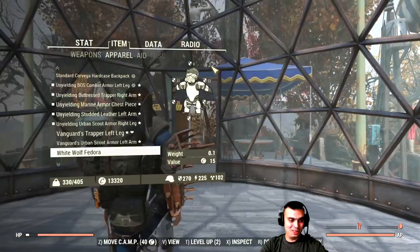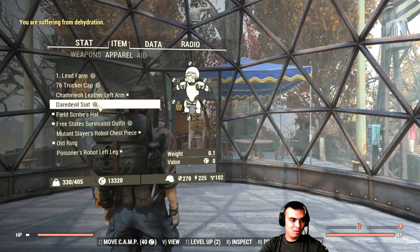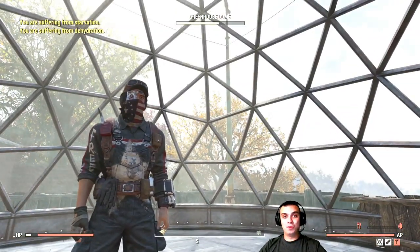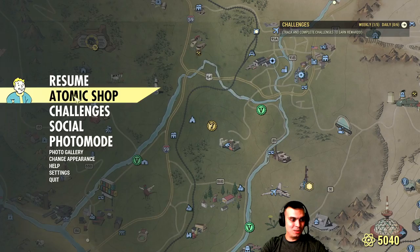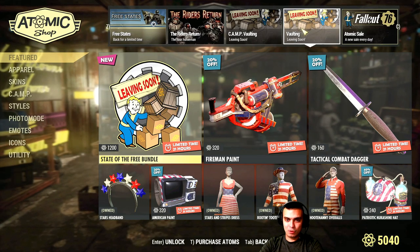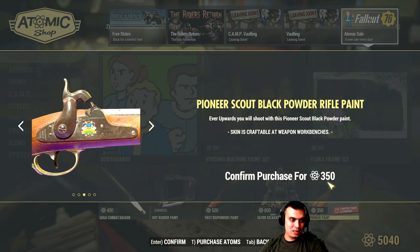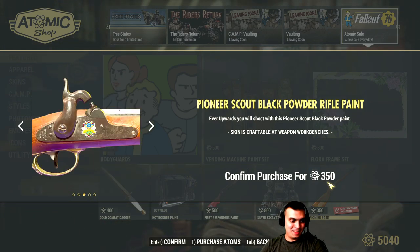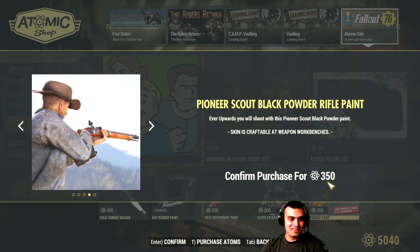Let me bring back my favorite hat. I still have it because I'm planning to use it for the Halloween event. The last item is the Pioneer Paint for the weapon — I'm not going to get it since I don't even use this gun and haven't fired it once, so definitely not getting it for 350 atoms.